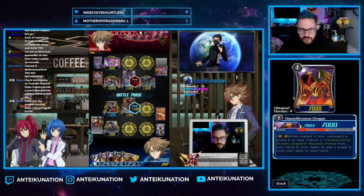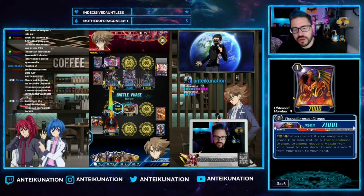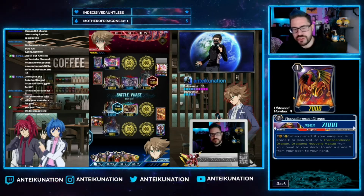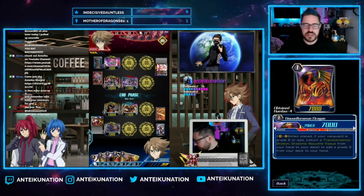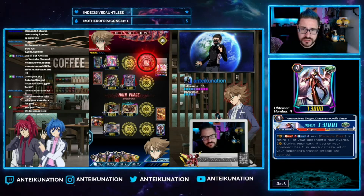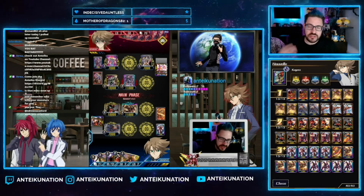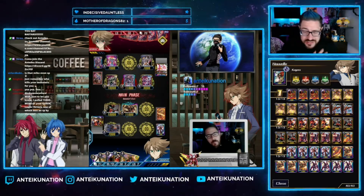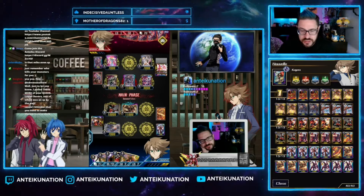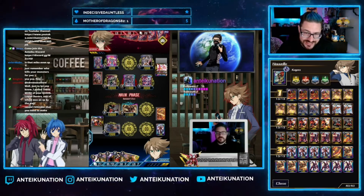We are running four copies of Novell Rum and Dragon, a grade one 7K attacker. On vanguard or rear guard when placed, if your vanguard is grade two or less, you may return a Novell Vague — a grade four — from your hand to your deck to add a grade three from your deck to your hand. This allows filtering and deck manipulation: it lets you put your heal trigger Novell back into the deck and search any of your grade threes. In this case, that's going to be Dragonic Overlord the End.